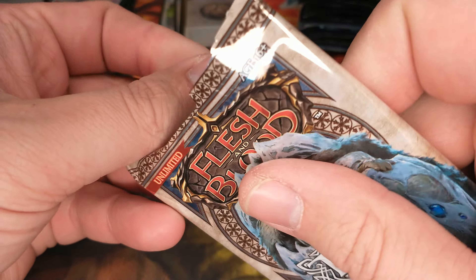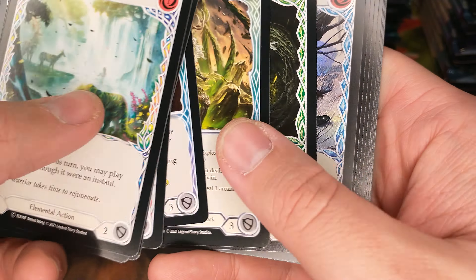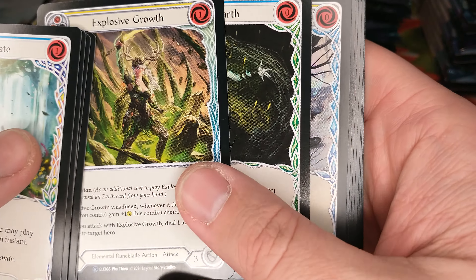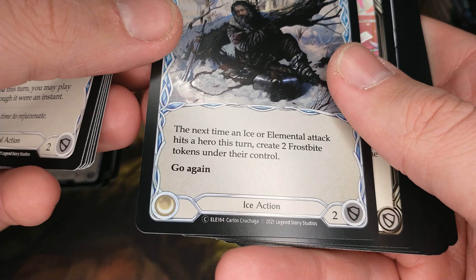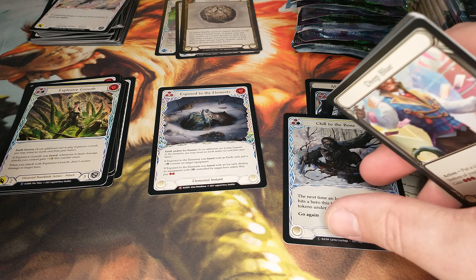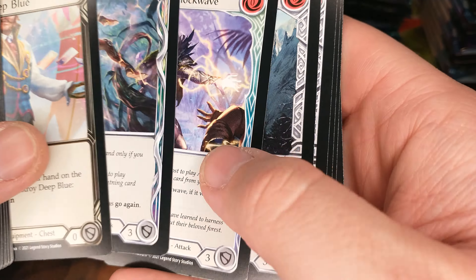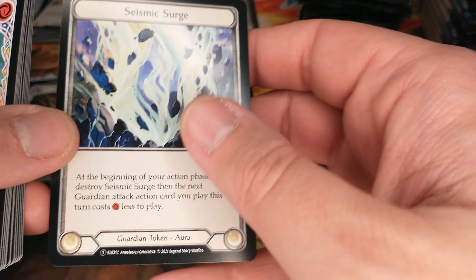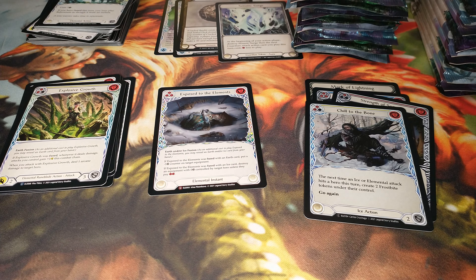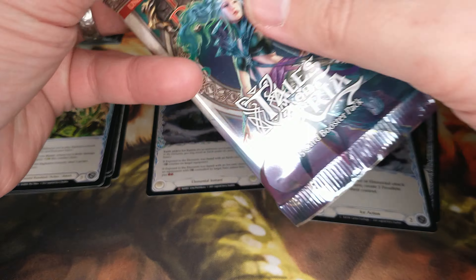Let's see what we have in the next pack. There's our rare Explosive Growth and Weaverth. We have our foil common — Chill to the Bone. Deep Blue equipment. I think I'm running that in one of my other decks I traded for. I've just gotten into this game and I've been playing some Dash, debating running that. Seismic Surge token.